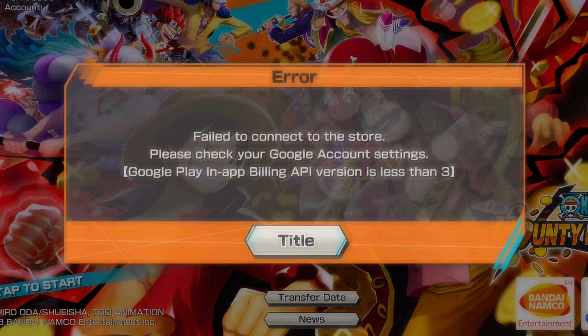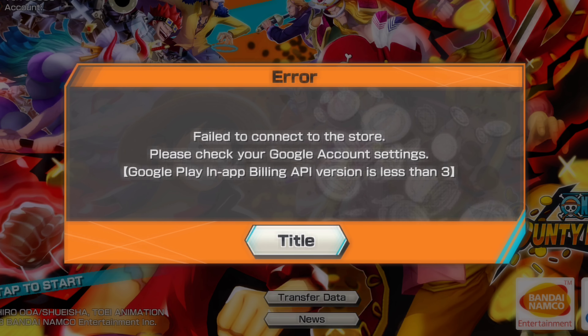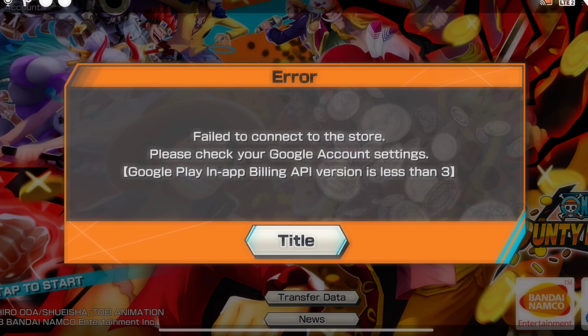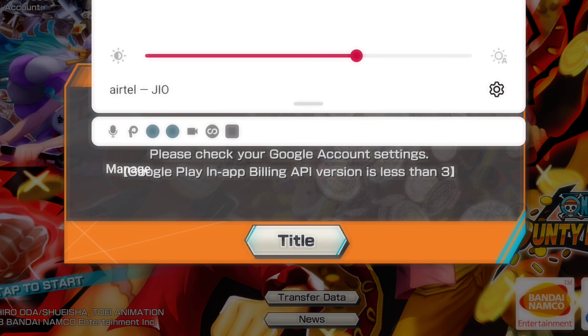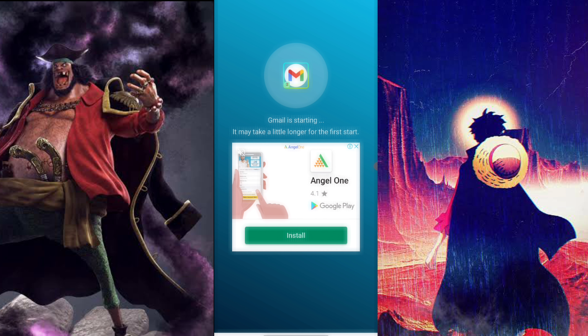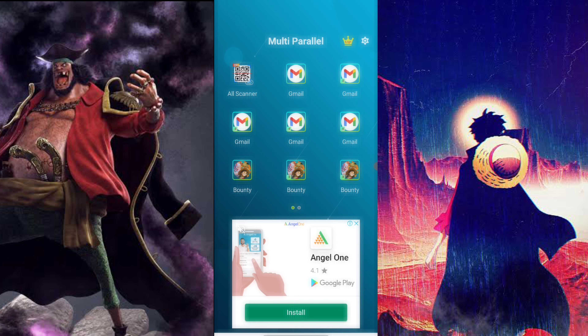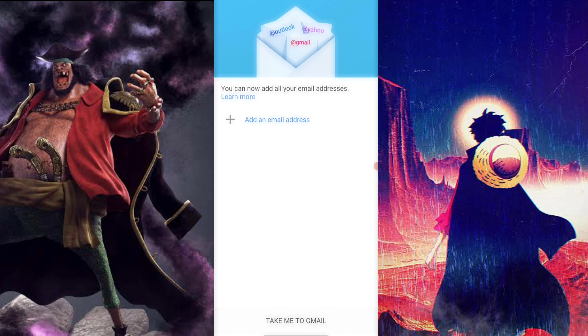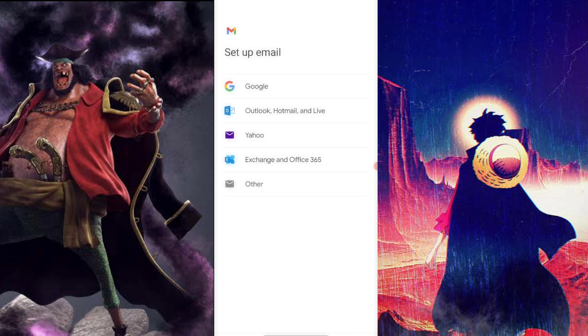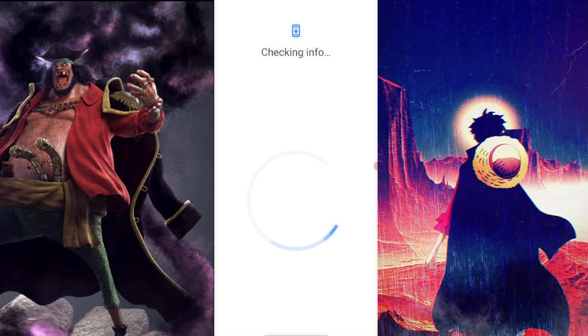If Gmail is not logged in with the app, it will say: 'Fail to connect to the store, please check your Google account settings — Google Play in-app billing API version is less than three.' So it's not going to work if your Gmail is not logged in. Also, be aware there are too many ads on this app.